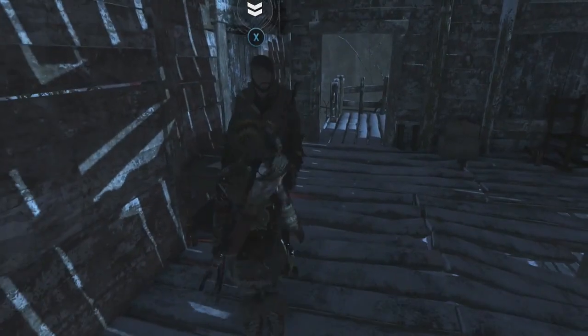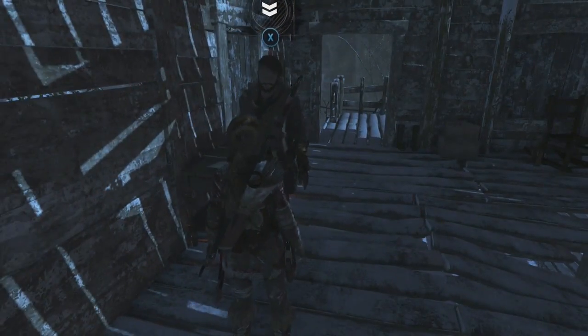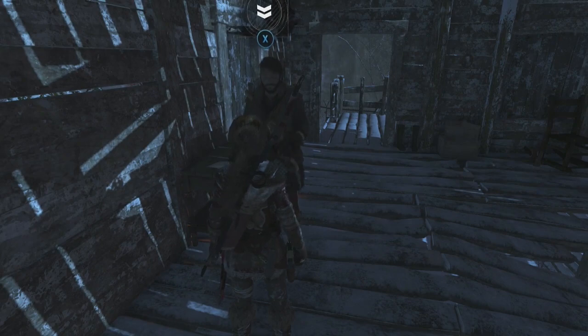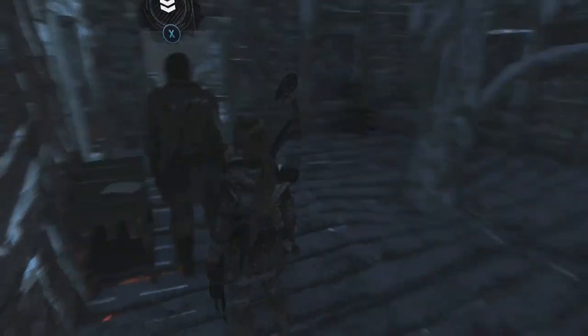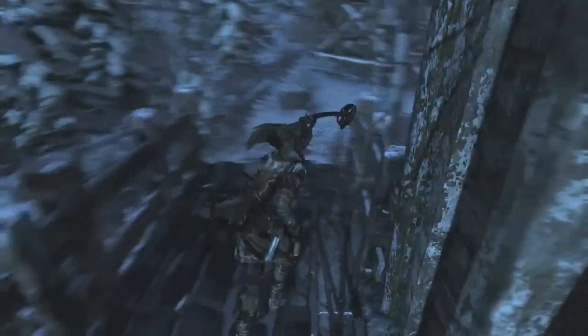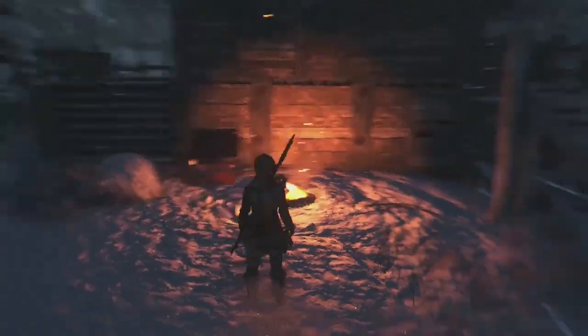This is the guy you want to talk to. What he's going to say is: come help me, you need to take down these towers — you have to disable these things. If you do that, the reward is the lockpick, which allows you to open locked boxes, which can be very useful.